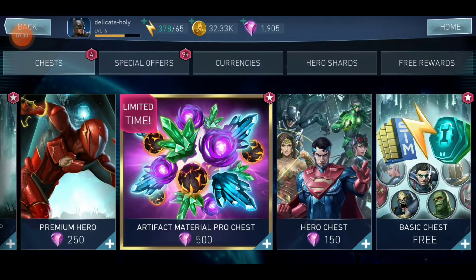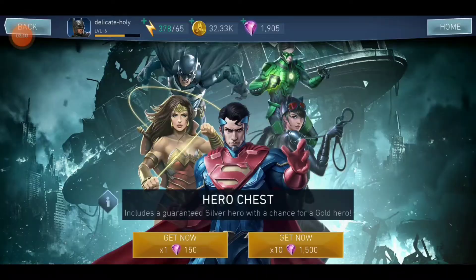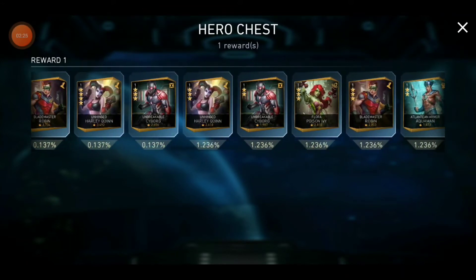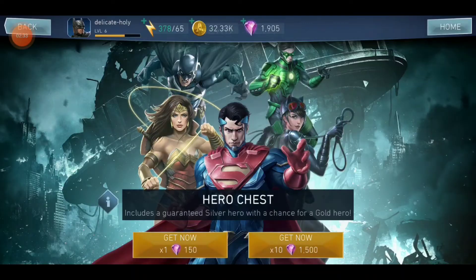We're going to go into the store and open a few hero chests. The reason for hero chests is that this is the best chest you can open as a beginner — it gives you a lot of silver characters, which are also great to play with, and a small percentage chance at a legendary. We're not looking for a legendary right now, but we can get a couple of gold heroes and three or four star characters. Let's take a look at the drop rates.